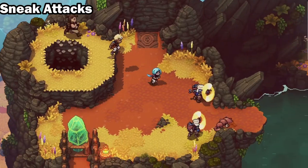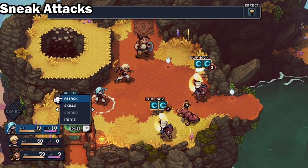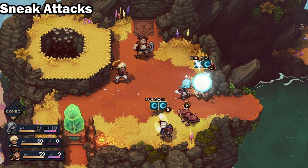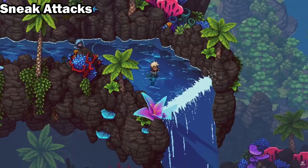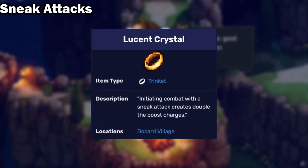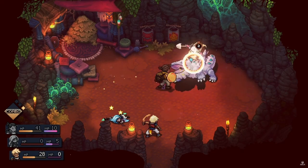You can gain an advantage before a battle starts by attacking the enemy from behind. This will deal a small amount of damage and generate 1 live mana at the start of the battle, along with having the whole party attack before the enemy gets a turn. This also applies to enemies, as they too can do sneak attacks, allowing them to act sooner than the party. If you have the Lucian Crystal Trinket, it will make a sneak attack generate 2 live mana instead of 1 at the beginning of the battle.